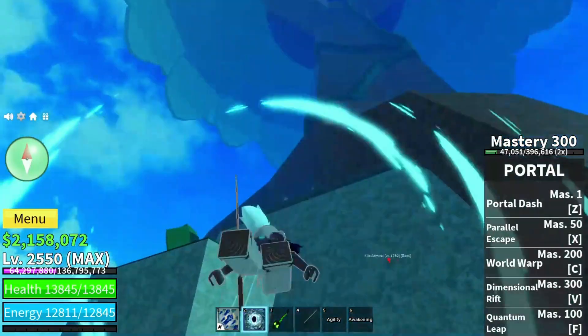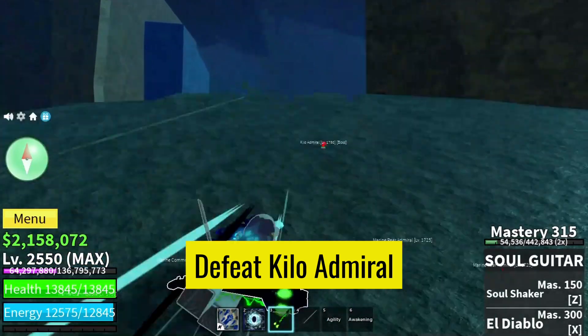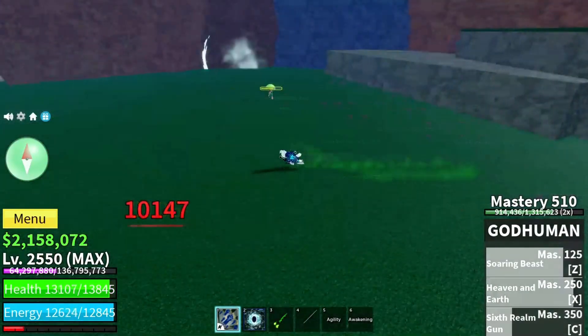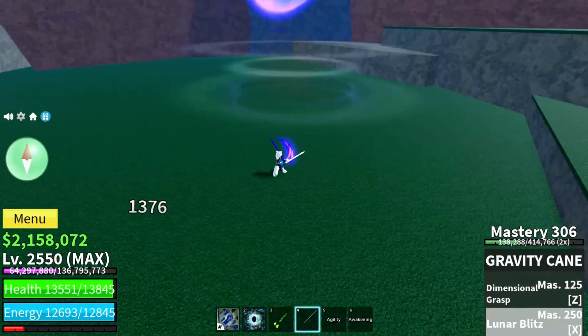First things first, to get your hands on the Lei, you'll need to defeat the formidable Kilo Admiral boss. Head over to the Great Tree located in the Third Sea. This boss is no pushover, so make sure your character is geared up and ready for battle.